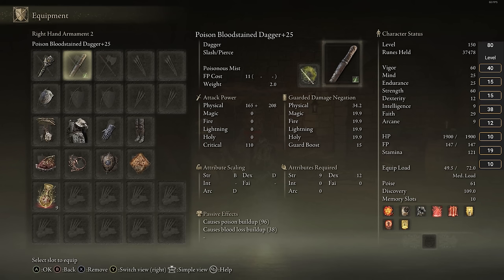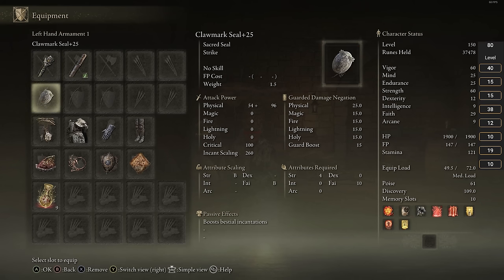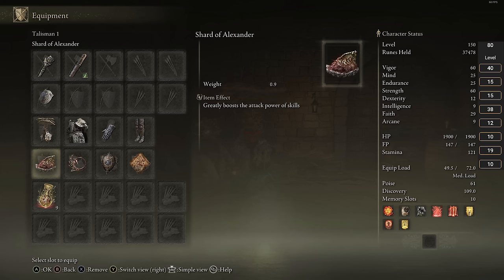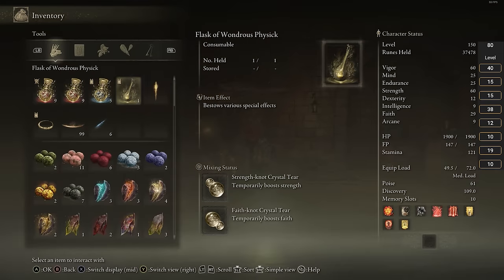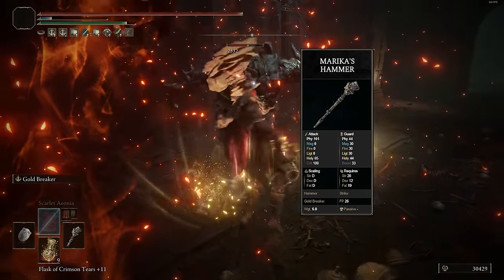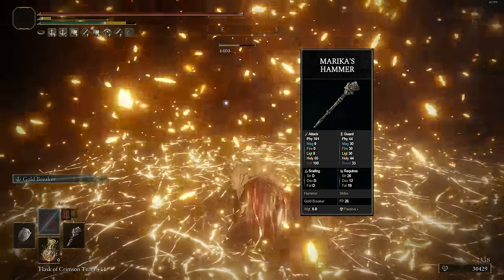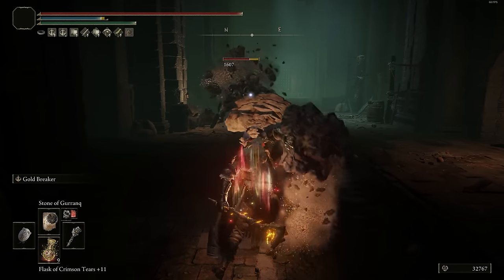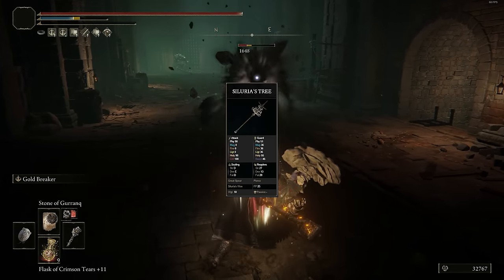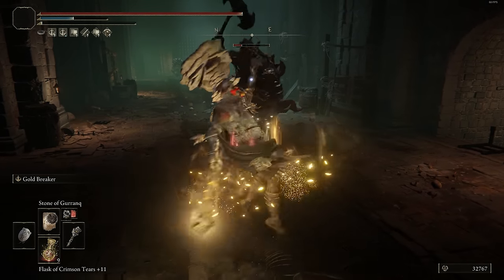Next, I want to cover a Strength/Faith-based build using the Marika's Hammer, which is probably my favorite weapon in the entire game because it looks really cool and the weapon skill is just so damn amazing. It actually has a large AOE, yeets enemies up into the air, does ridiculous stance damage, and the animation looks super clean. Now yes, you do acquire it off the final boss in the game, so if you want something similar that's earlier on, I recommend the Ordovis' Greatsword or the Siluria's Tree Spear. Both of them have very similar scalings and you can actually use them alongside this build.